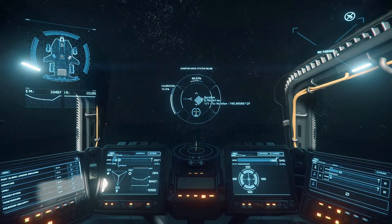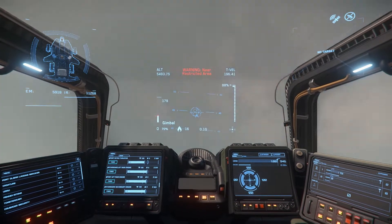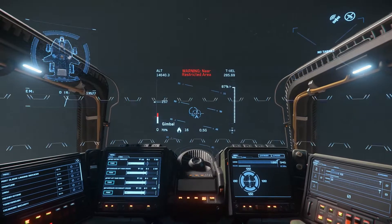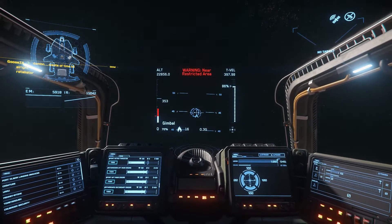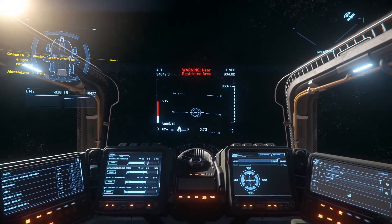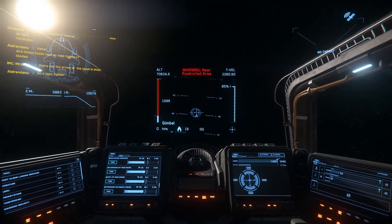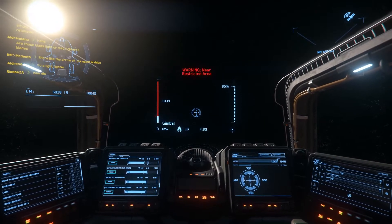The last test I wanted to do was how quickly it can leave atmosphere. I did it from Hurston, lining up with the sign on the Hurston airport as a reference. I angled up to 45 degrees and boosted all the way to maximum — I wanted to see whether the ship overheats and how long it takes to exit atmosphere. For the Anvil Valkyrie, it did not overheat. It took a while to build up speed, but the further from the planet, the faster it went. It took about four minutes and twenty seconds to exit atmosphere. Since this is the first ship I've reviewed, I have no numbers to compare to, but as I review other ships I can definitely compare.